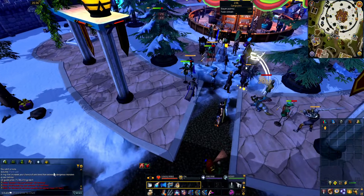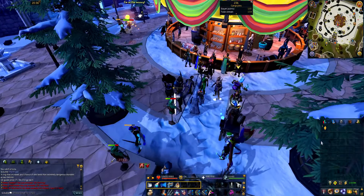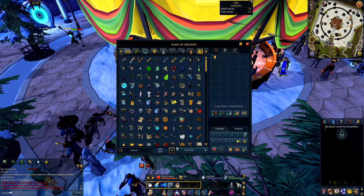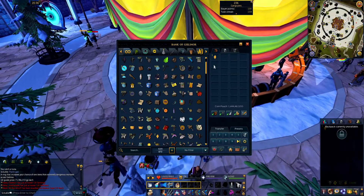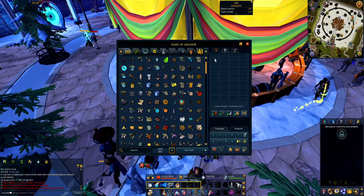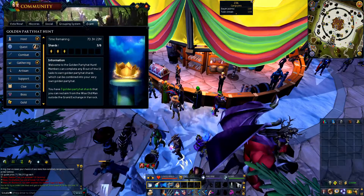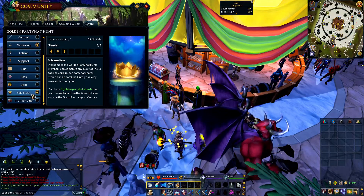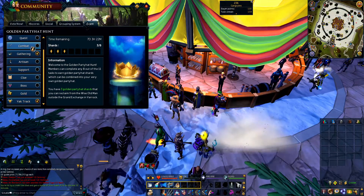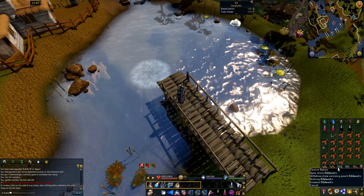I wasn't recording, but I just managed to get the gathering golden party hat shard. So that means we have three out of four so far. I totally forgot to hit the record button, but there it is - three out of four. Got the gathering, got the host, and we got the yak track. Next thing we're gonna do is combat - we'll do all the easiest ones first.